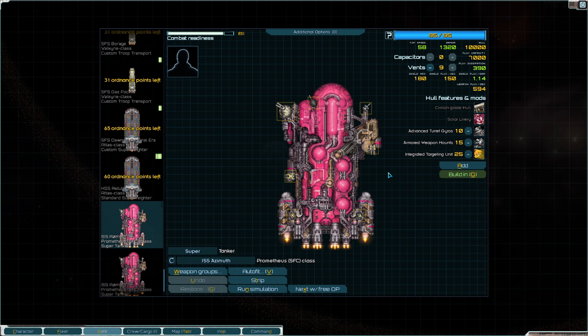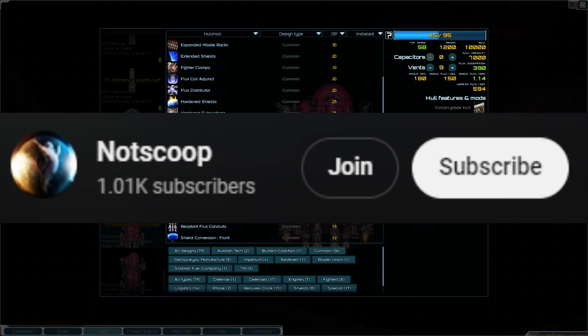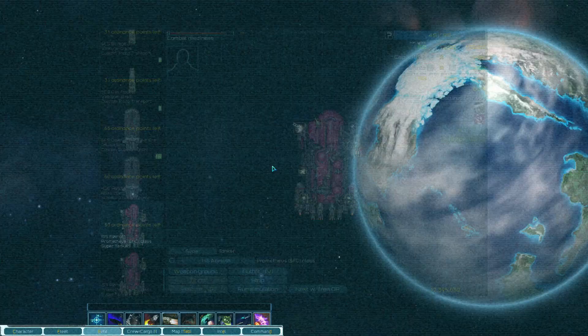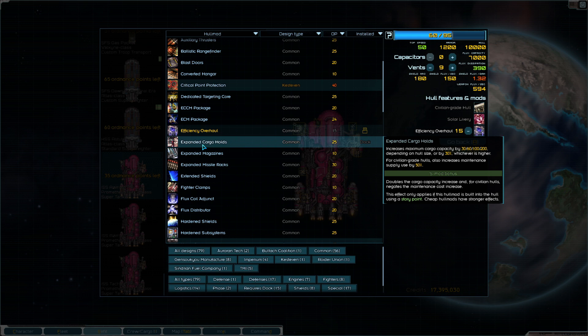Executive exile returns with the ultimate refitting episode. We have a lot of refits to do. First things first, these guys — you're gonna need efficiency overhaul. Wait, am I even on this planet? Yeah, okay. So that would be you — let's get efficiency overhaul.